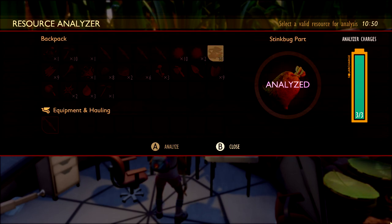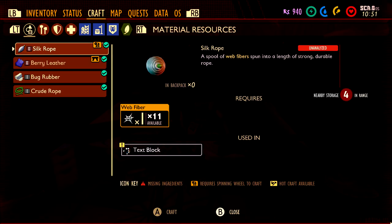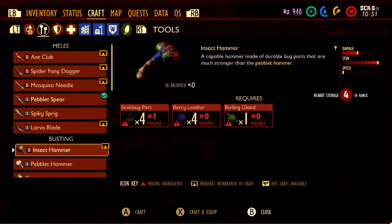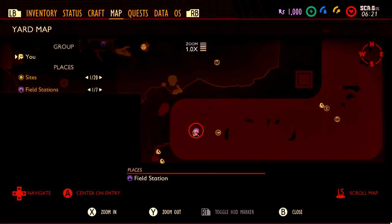The Insect Hammer is also going to require some components. The first one is Stink Bug parts — you need four. So if you didn't have enough or lost some, you are going to have to go back and kill more Stink Bugs.